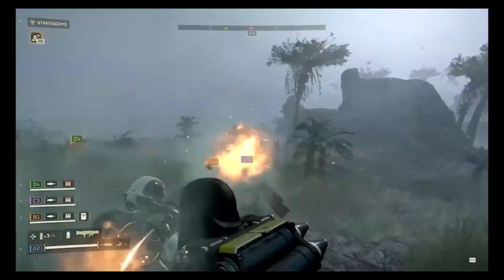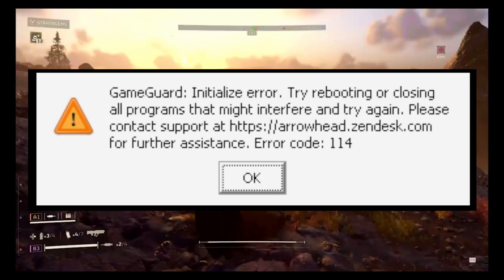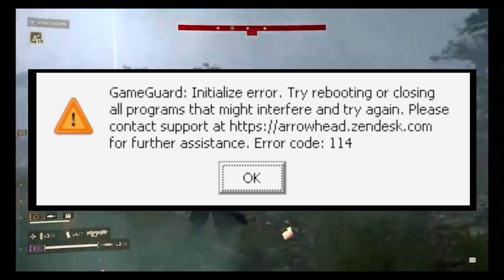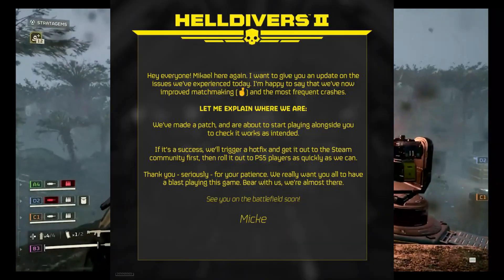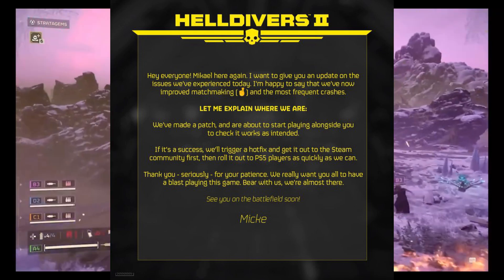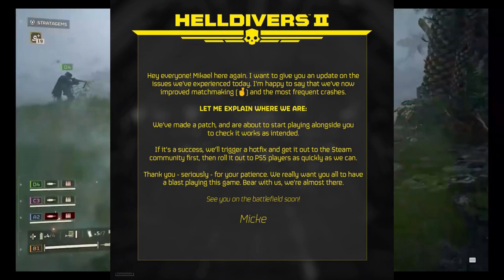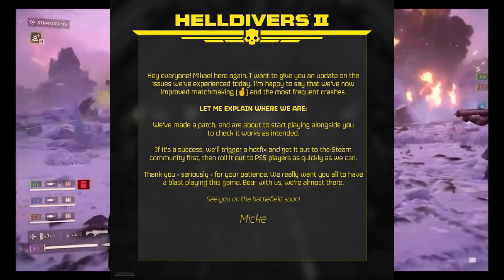Are you facing the frustrating N-Protect Game Guard error in Helldivers 2? Fear not, as Arrowhead Game Studios is on the case, offering official workarounds to get you back into the action. According to the developers, the issue arises when there is a conflict between the N-Protect Game Guard anti-cheat program and existing programs. This makes the kernel-level anti-cheat detect false positives, which will prevent you from starting the game.